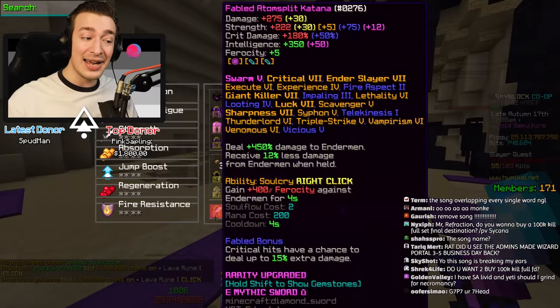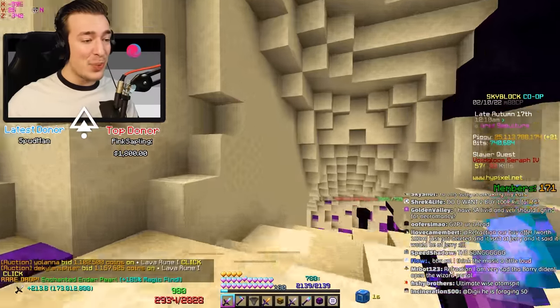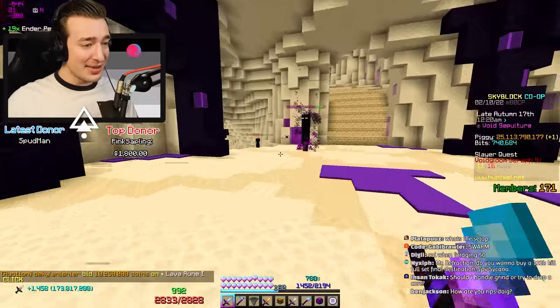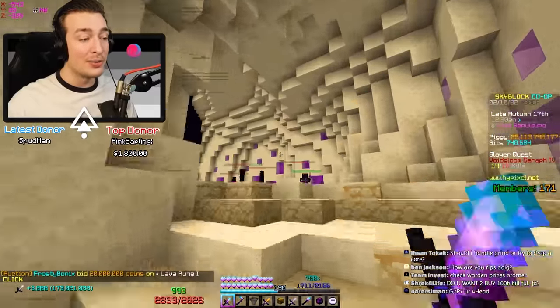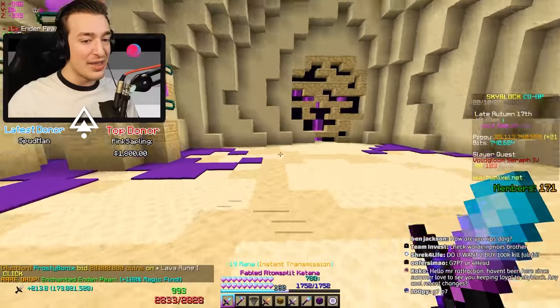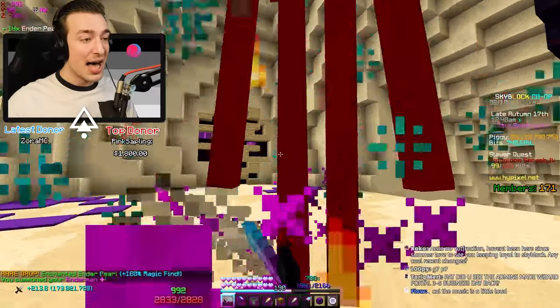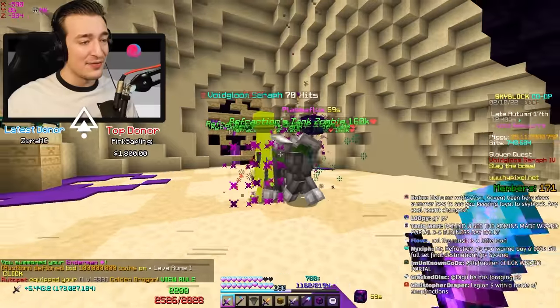I'm guaranteed at least 200 ferocity whenever I sneak and another 400 when I use a katana - think of how much damage I'm doing per hit with all of that combined. I think the way I've gone about this setup is perfect because I've made no compromises. I have a perfect 82 attack speed and I've minimized my loss on crit damage as much as possible.